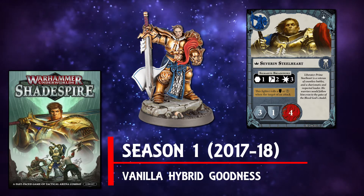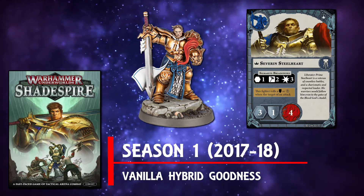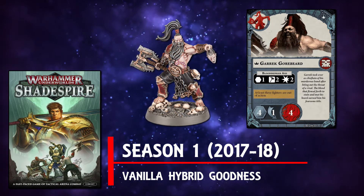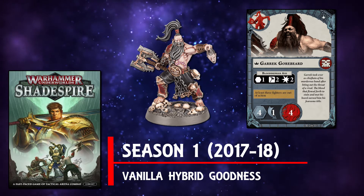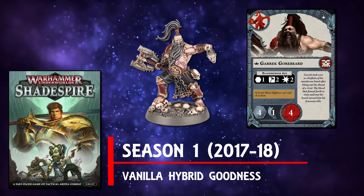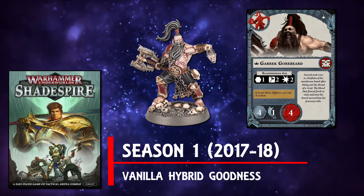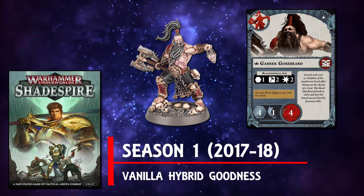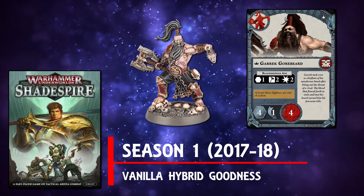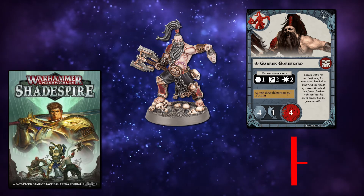This was the vanilla Warhammer Underworlds experience, but the core mechanics were all there, and resulted in a winning combination of beautiful minis, neat deck construction elements that saw you picking and choosing your skills and abilities, as well as your objectives and means to score points — all on a board with hexes and opposed check dice rolls. This, to me, was what a hybrid miniature tabletop ball game should look like.